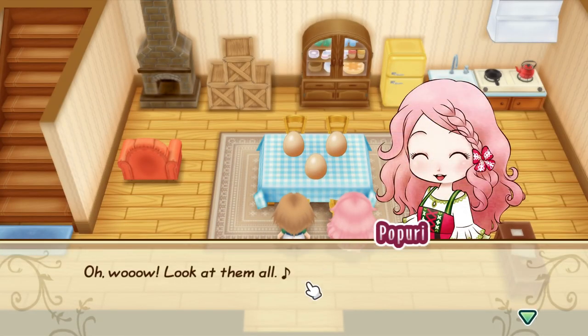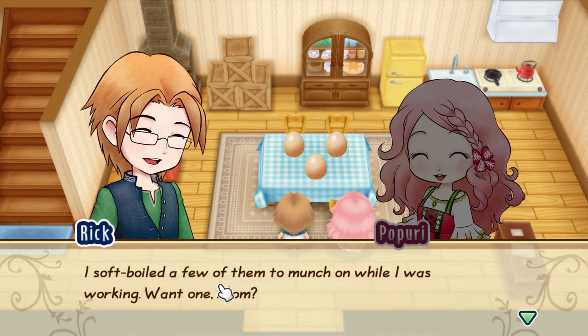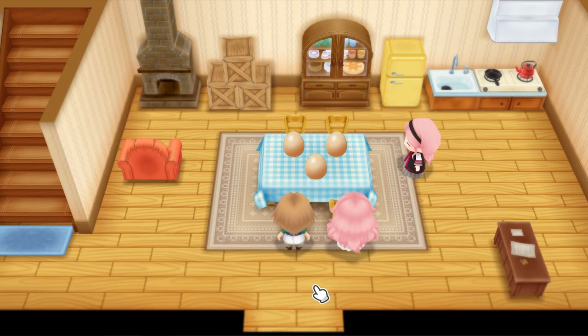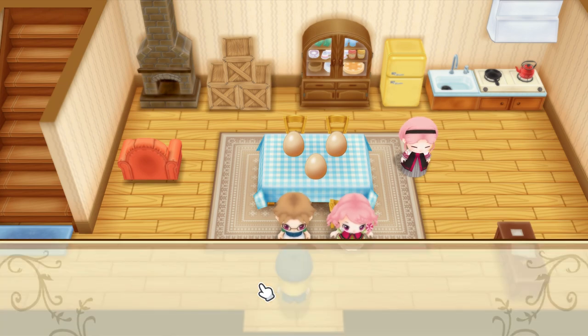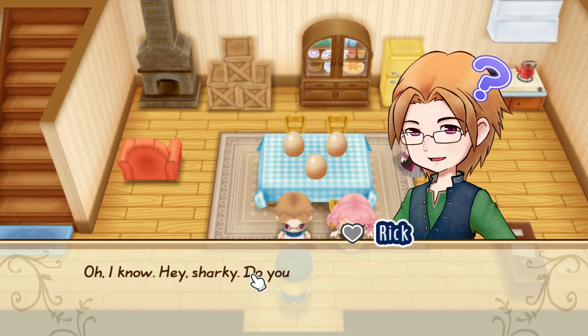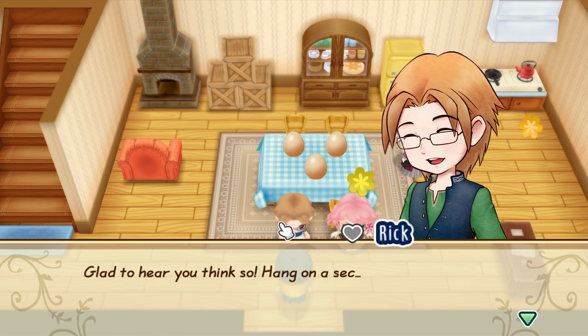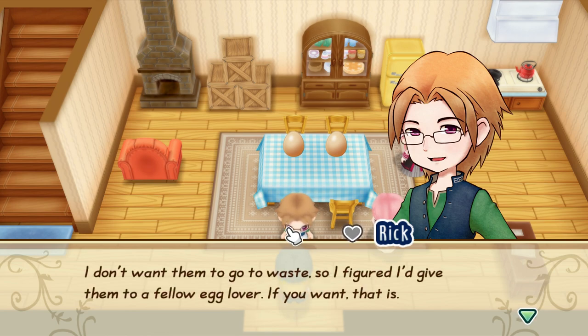We've got a lot of eggs again today — that's a good sign that our chickens are all happy and healthy. Rick offers us a soft-boiled egg. Two back-to-back events! Then at the shop: 'Do you like eggs?' — 'Yes, they are most egg-cellent.' He gives us a hot spring egg because their chicken laid a ton. So if you get eggs in the game, you can actually go and dip in the hot spring whilst holding an egg and it will turn into a hard-boiled egg, which is good to eat. There's Popori — should we give her the egg? We'll give it away as a gift anyway.